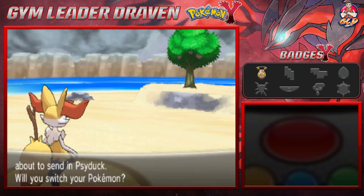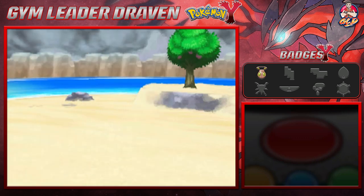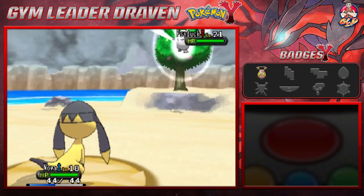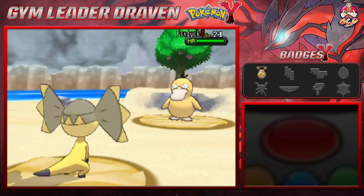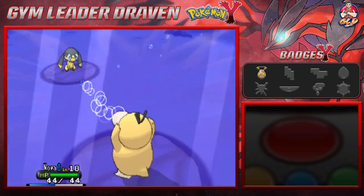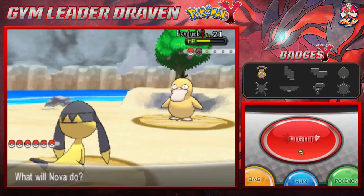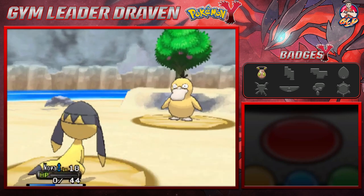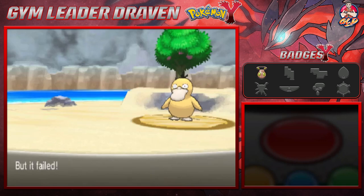We're going to be taking on a Psyduck, so let's give Nova a chance here. We go straight for a Thundershock — bam, we're almost defeating Psyduck. Here comes a Water Pulse attack, and oh my god, we are confused. We try to be lucky and hit this Pokémon but damn it, we weren't lucky at all.